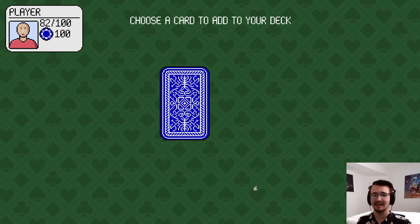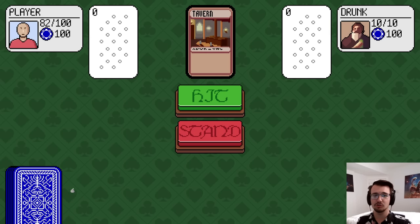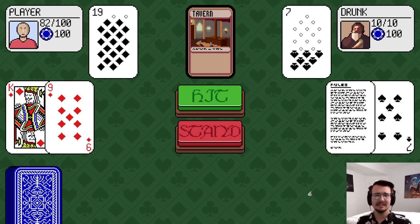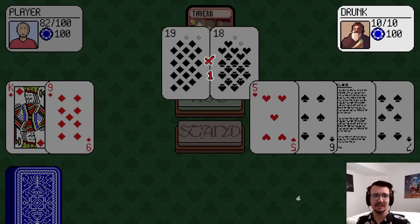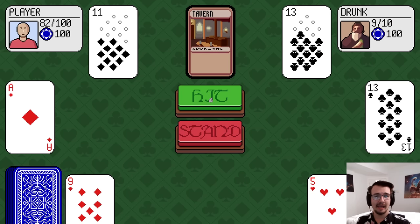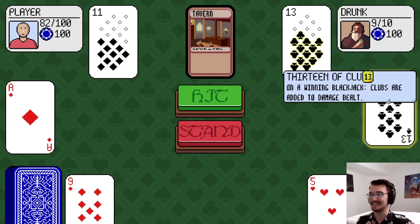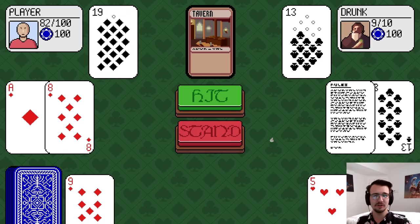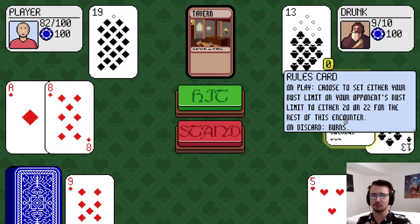I'm gonna go with a booster pack, because who doesn't love pack opening? I'm against a drunk with 10 HP. I have only diamonds, but he's got a few different suits. Each suit actually has a special power, which you'll get to see eventually. I dealt him a damage, and he's got a 13 of clubs. At 19, I feel good with standing, especially since he played the rules card.